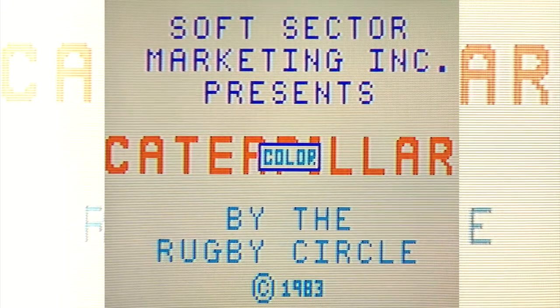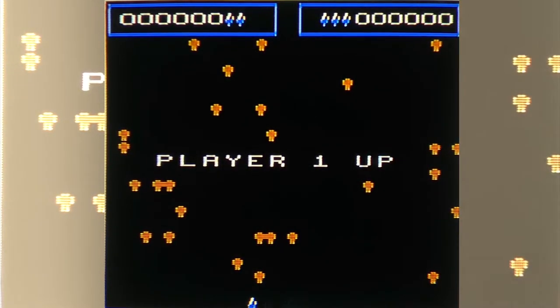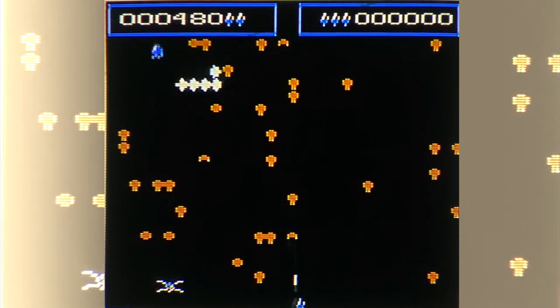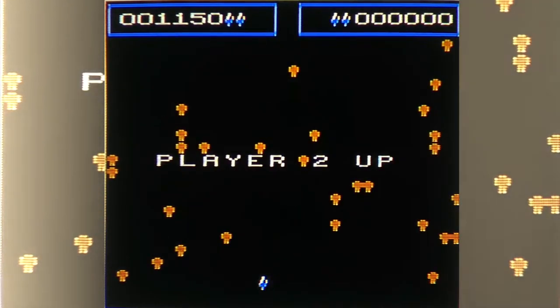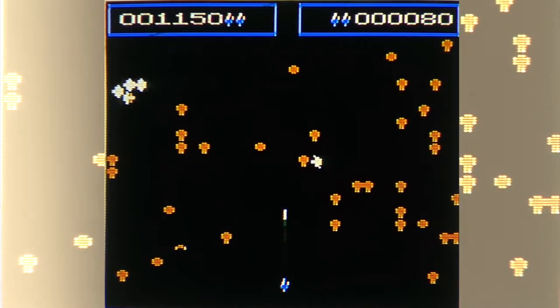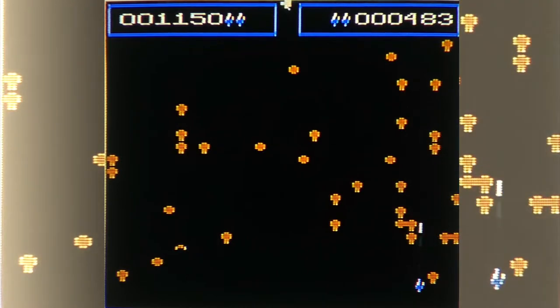Caterpillar Color — this is the next year. This definitely looks like a centipede clone. One or two players — we'll do two. There you go, you go first and I'll go second. A little bit bigger graphics. The spiders look nice. A little sound. There's a little interference in the sound too, you can hear. The heads are different — on this one the heads actually have eyes.